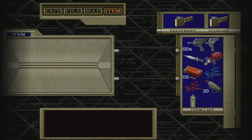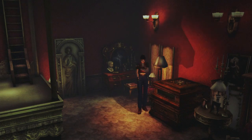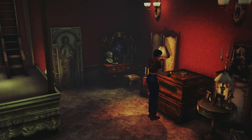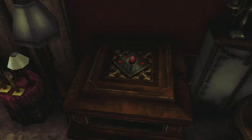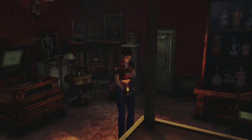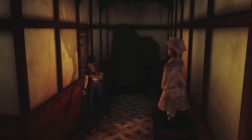Looks like we have another key — we'll take the silver key. Not sure why that bed just slaps down on us like that — seems pretty vicious. Can you imagine sleeping under that thing? Anyway, we've got what we came for, let's get out of here. We've got another key — let's go back to the palace.